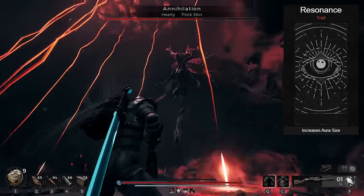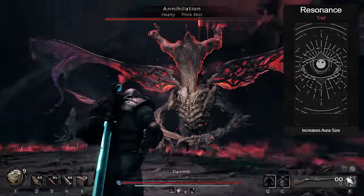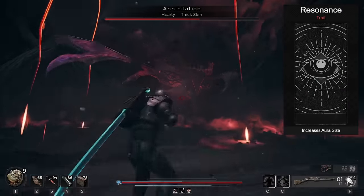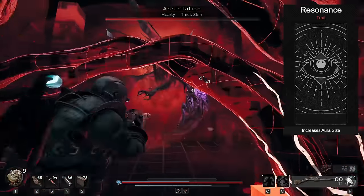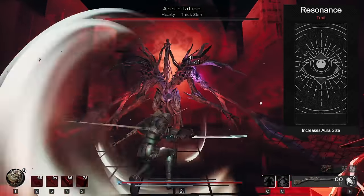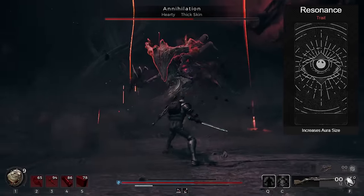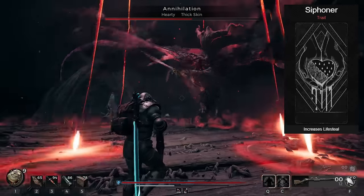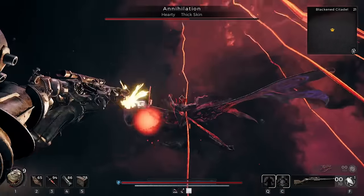Resonance actually increases the size of the slash effect on the sword. Spectral Blade has an ability tied to the back dodge or neutral dodge that slices the entire area. With Resonance, it can pretty much hit any enemy on the screen. You do not need this trait, but if you are able to get it, the build becomes much more effective. Lastly, we have Siphoner because we're going to gain all of our health back from melee attacks or just shooting the sniper.